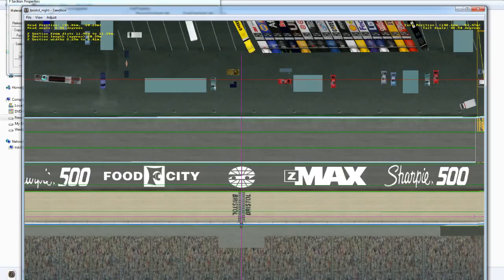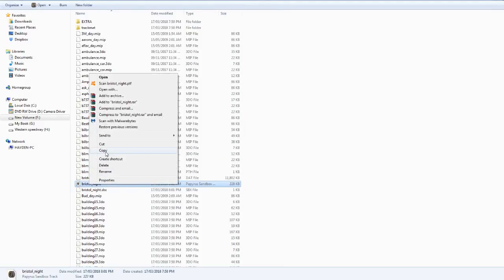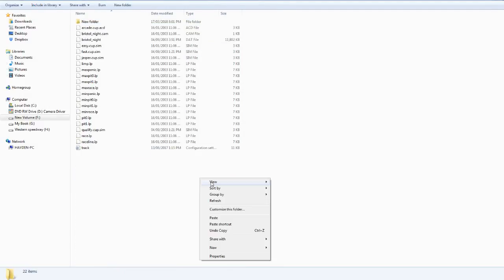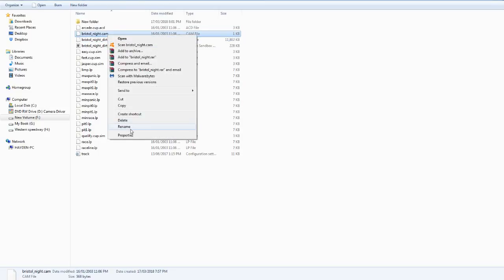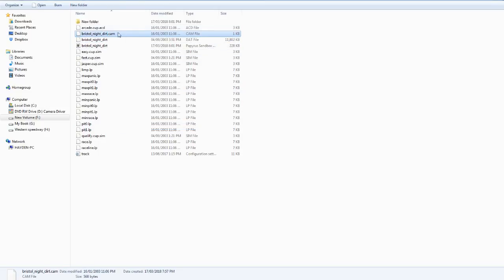So then we're going to go and save this. We're going to copy the file, go into this area, and paste it in. We are going to rename Bristol Night — we're just going to add 'dirt' to it. Anything that says Bristol Night, we are renaming to Bristol Night Dirt, just like that.